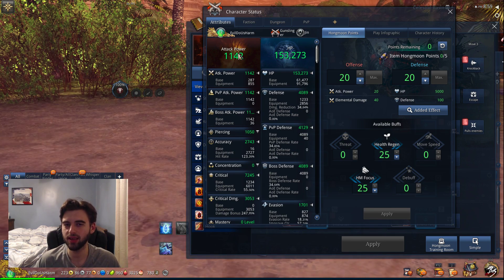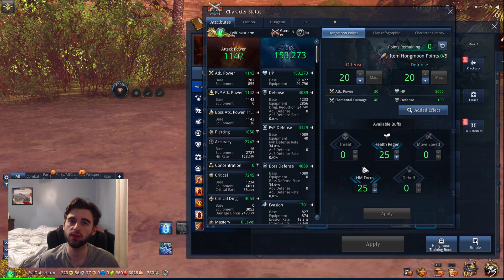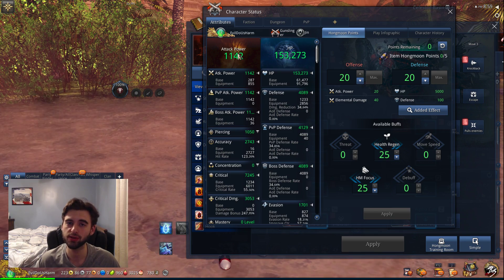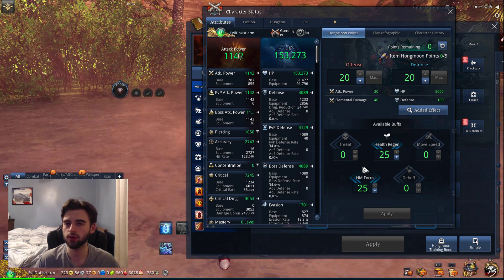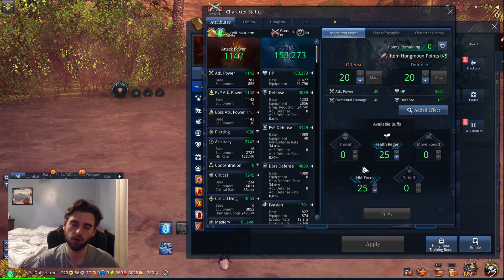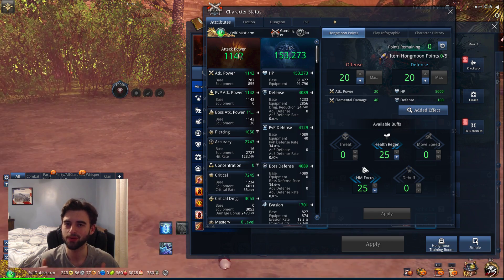And that is basically it for attack power in Blade and Soul. I hope you found this video useful. I have other videos going over all the different stats, so check those out to see how they all interact — it's really interesting how all the math works out. Thank you so much for watching. If you found this informative, please consider subscribing and leaving a like. I will see you at the next video — peace.